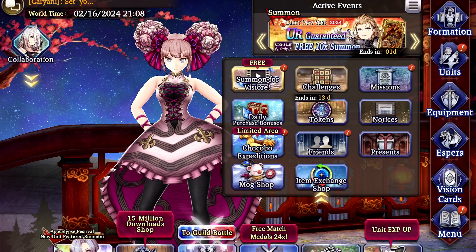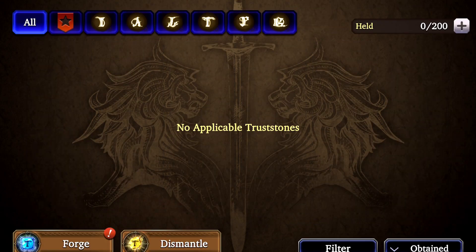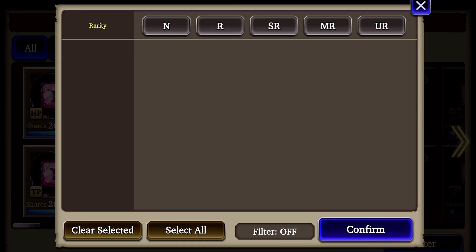Go to the equipment area and then tap on truss stones, then tap forge. Now, this is the laziest girl's guide, remember? So we're just going to create a single set of truss stones that every unit can gain bonuses from. You should be able to equip these on a tank, or a healer, or an attacker, and it should still be useful. Filter by the lowest rarity, N, just to clean this screen up a bit.